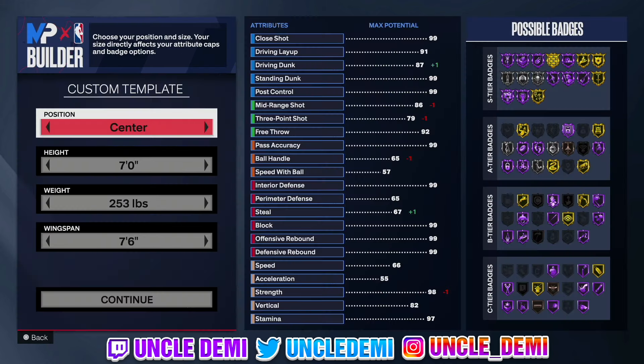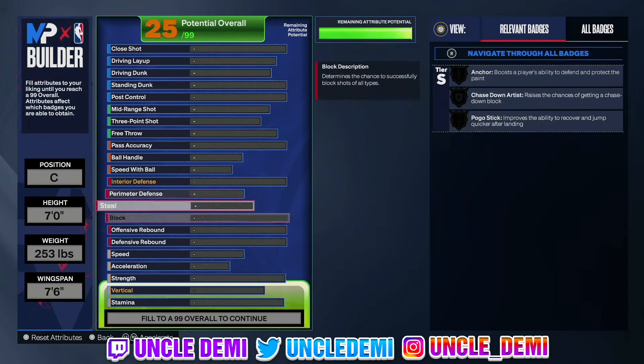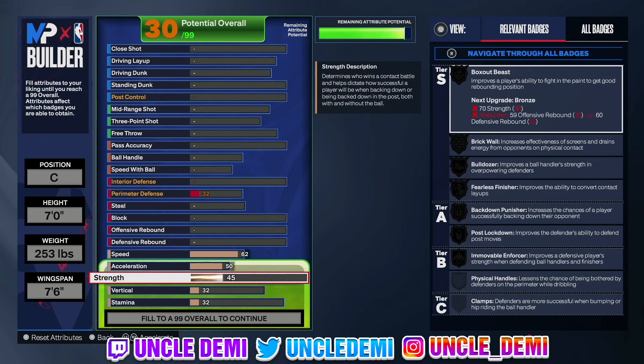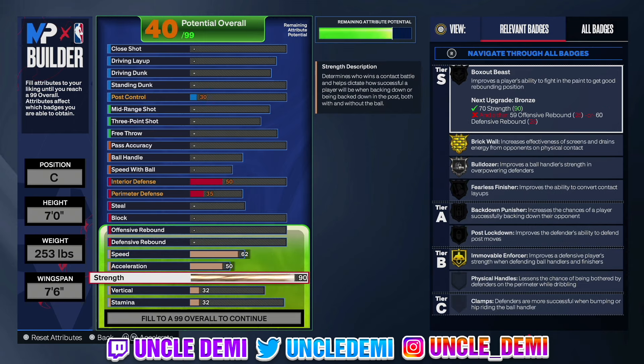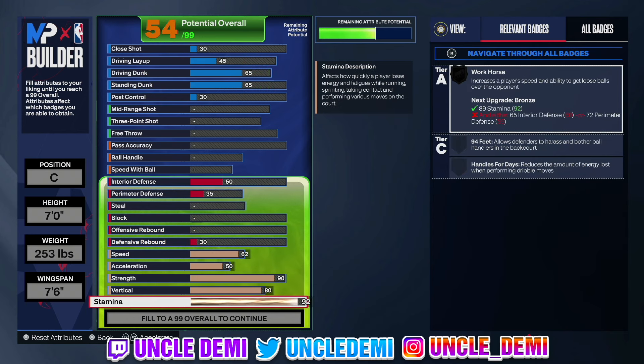First and foremost, left or right hand doesn't really matter. We are gonna go center with this obviously. We're gonna go 7 feet, 253 pounds with a 7 foot 6 wingspan. When it comes to our physicals, the big thing is we're trying to get over 60, so I end up going 62 with the speed. We're gonna go 50 on acceleration, and we have to go 90 on strength to be able to get brick wall on gold and move on forcer on gold. Then we're gonna go 80 on our vert — the reason we're going 80 on the vert is we wanna make sure we get that chase down. Now we're going 97, maxing out our stamina all the way up to 97, so we can play the full length of a rec game.